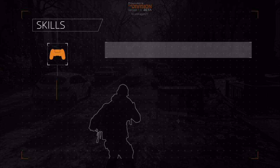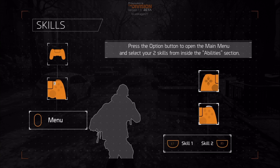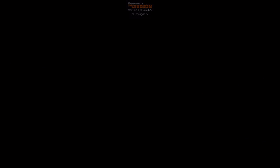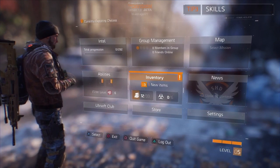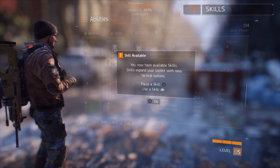Our game is an RPG, and as such, skills will make all the difference in combat. Your character can equip up to two skills, and you can switch them out whenever you feel like changing playstyle. To equip your skills, open the main menu, go into the abilities section, and press X to assign your skills to L1 and R1.